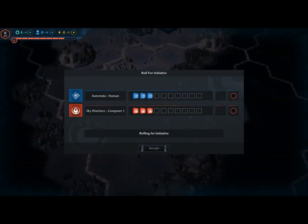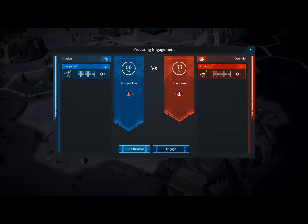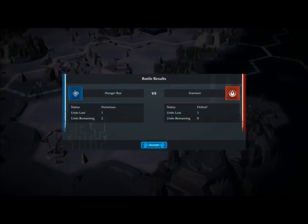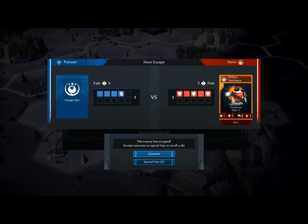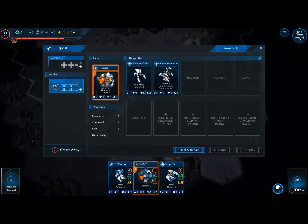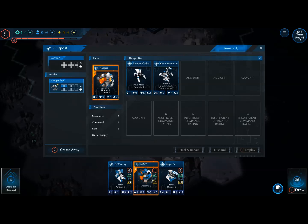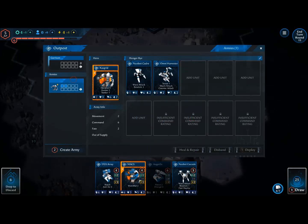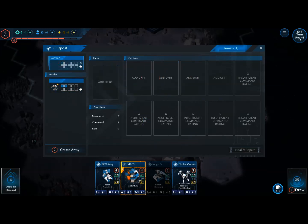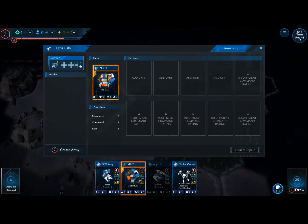We're going to have to face the garrison now — I'm going to auto-resolve just to show you what that's like. The enemy hero attempted to escape. We spent some fate to capture him. Structure captured! Now this becomes our outpost — we can start building armies from here, adding on to our armies. I'm going to add the Auger-X to our army, but first we need to heal and repair. Unfortunately we don't have enough points to build anything right now.